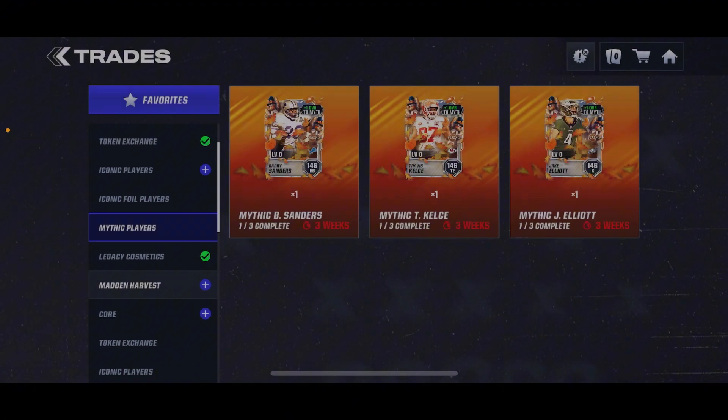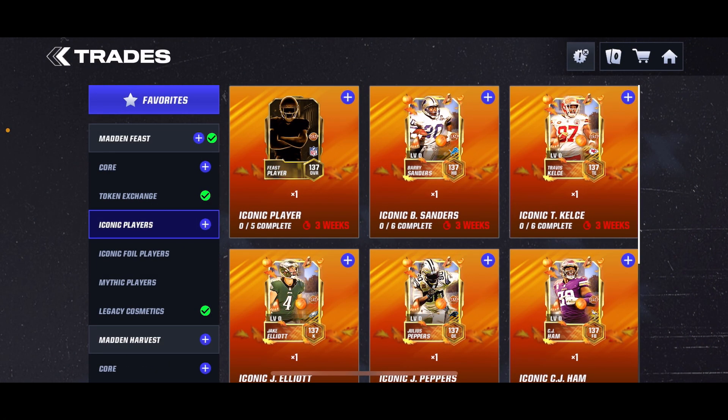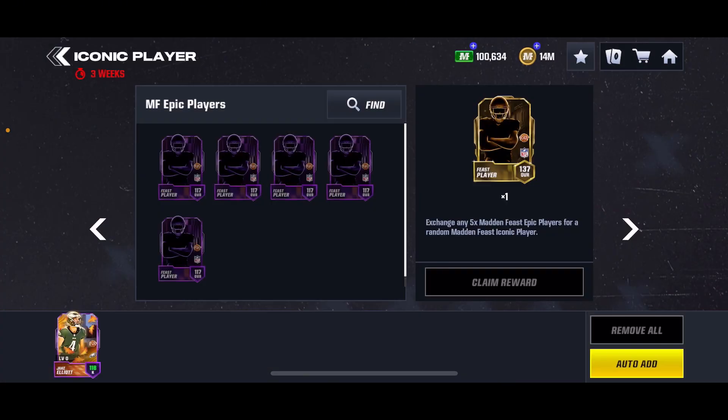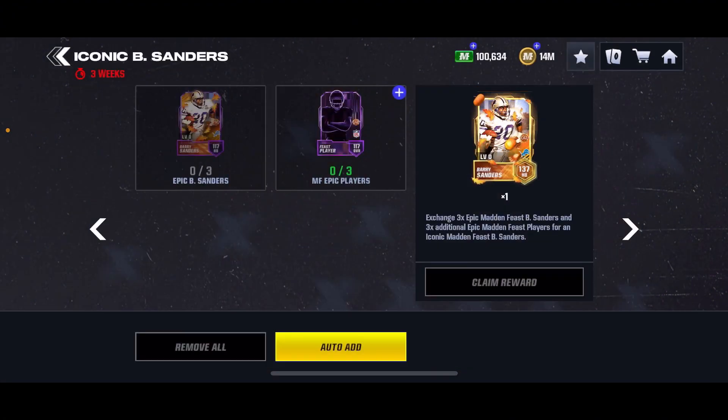As far as the Iconic Foil goes, you obviously need a good amount of Epic players to get yourself either the random Iconic or the Barry Sanders. You need six Epics to get both Barry Sanders, and then you need five if you just do one. So you need 11 random Epic players in total throughout the promo, as well as three of the specific Barry Sanders.